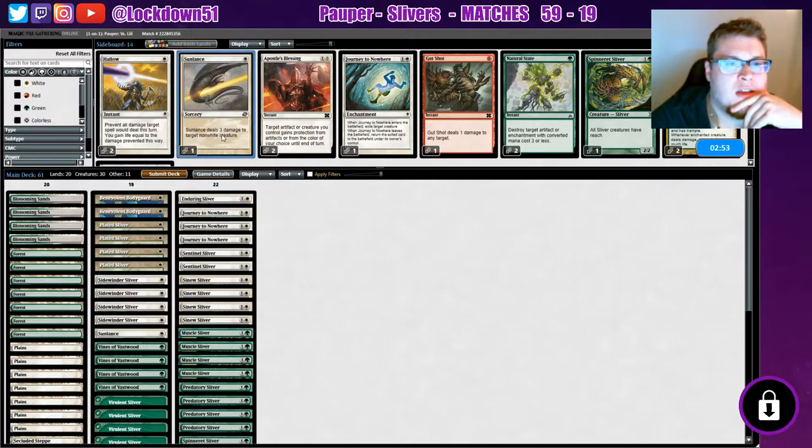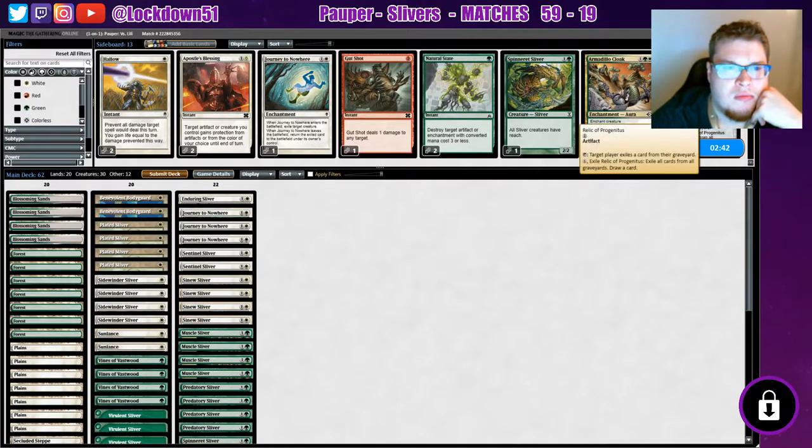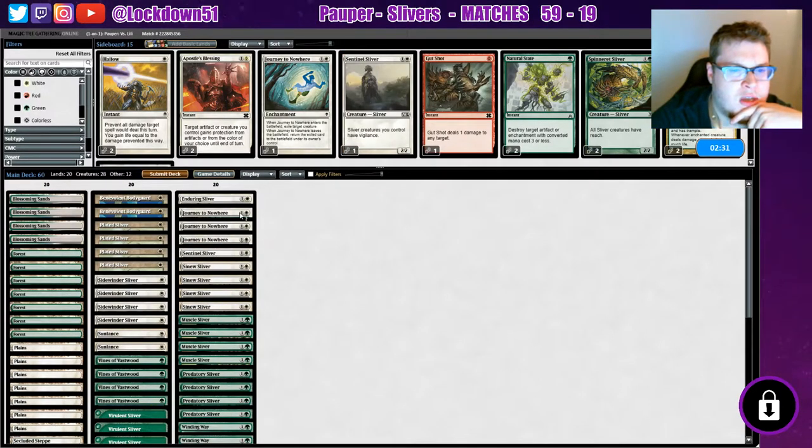Sun Lance is decent here. Let's see what else we want. Relic — I don't know how necessary Relic is. We'll take out our Spinnerets and one of our Sentinels. I think three Journey to Nowheres is fine. I liked what Enduring was doing last game — we were pumping up our creatures pretty crazy with Sentinel. I guess we'll keep Enduring in there.